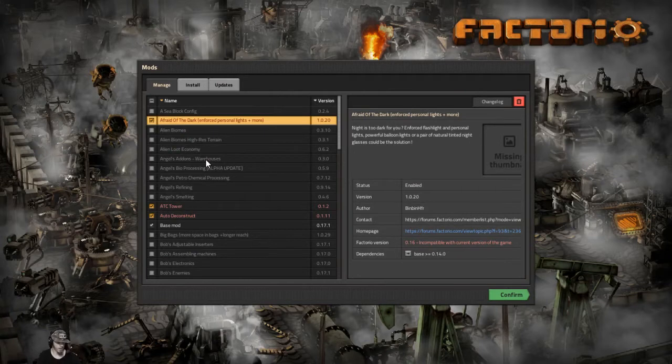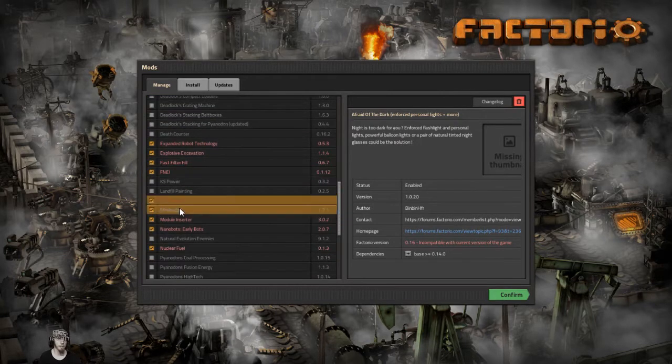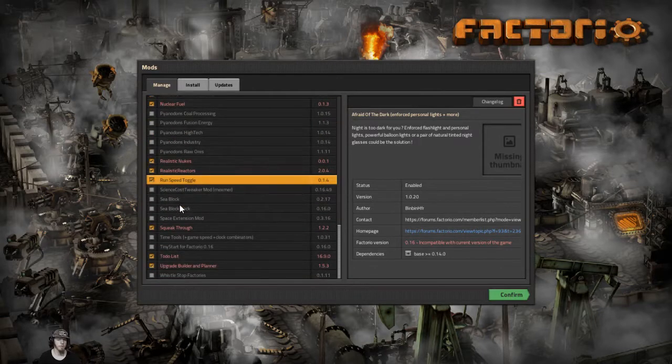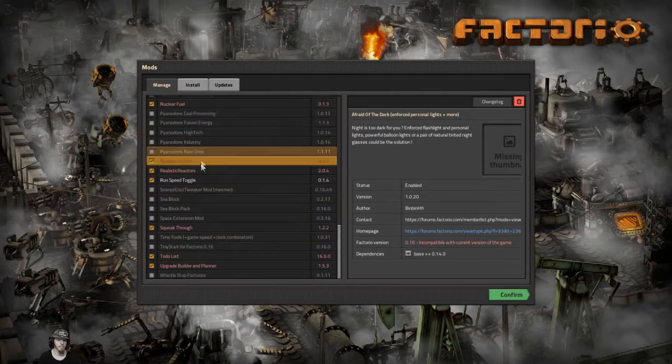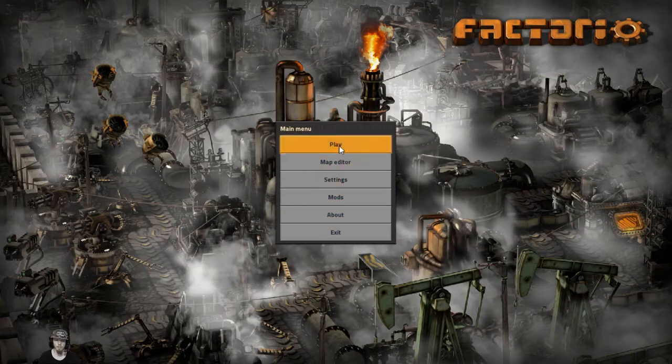Good evening everyone and welcome back to Factorio, I'm Nexus and today we're going to start episode two. I wanted to show you the mods we're going to activate for the series. We're going to do Afraid of the Dark, but it's not compatible with the current version — it's in red, meaning it hasn't been updated yet. We've got Bottleneck, Mini Loader, and Run Speed Toggle. Everything else hasn't been updated yet, so it's still pretty much vanilla.